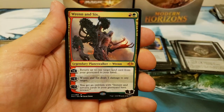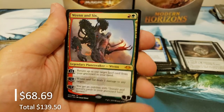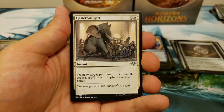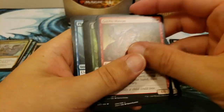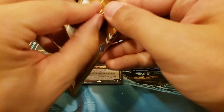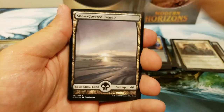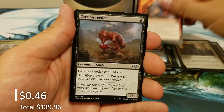Mountain — into whoa, there it is! Wrenn and Six! You have just heard a pre-recorded message of Brett saying 'That's a spicy meatball!' Oh baby, and a Generous Gift as well. Man, I had been in a bad run of hitting Wrenn and Six, but not in this particular case — I think I'm two for four now. That's a pretty good run, I'll take that. Now let's get back on the Force of Negation track.